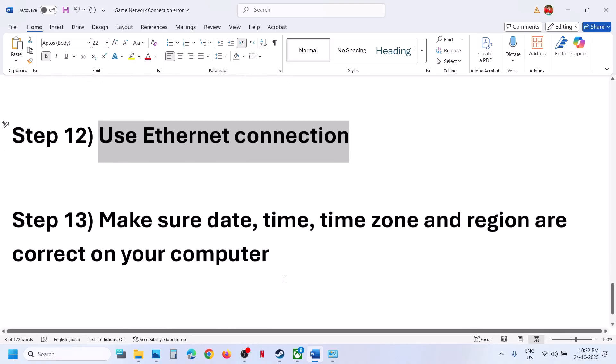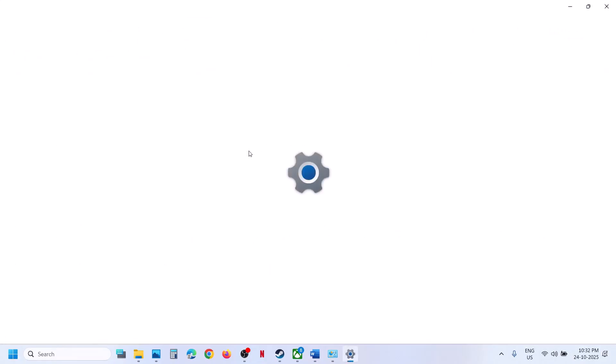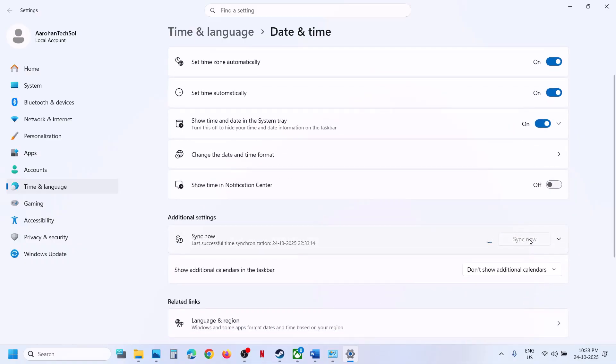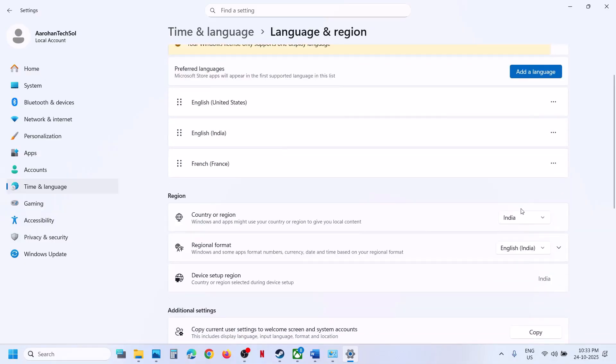The next step is to make sure your date, time, time zone, and region are correct. Right-click on the date and time at the bottom right and click Adjust Date and Time. Make sure 'Set time zone automatically' is turned on. Click 'Sync Now' — if you get any error in red, click Sync Now multiple times until you see a checkmark. Then go to Time and Language, Language and Region, and make sure your country is correctly selected.